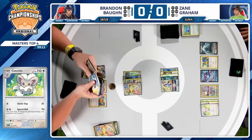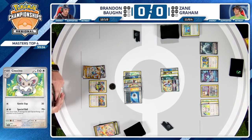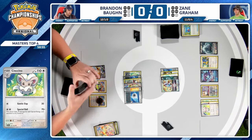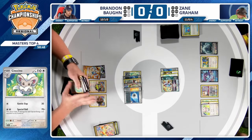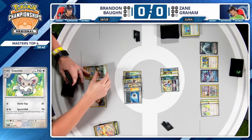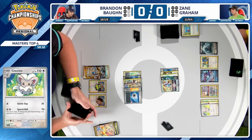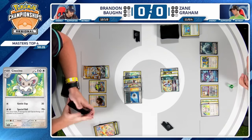You have two Gift Energies to protect from Iono. You know there's not going to be any Enhanced Hammer — it's not even legal yet — so nothing's stopping you from drawing extra cards. You're also thinning the deck by four cards right here, possibly even more. Finding one of your five gusting effects feels really reliable off seven-plus cards from the Gift plus your top deck, and you have Lumineon as well.